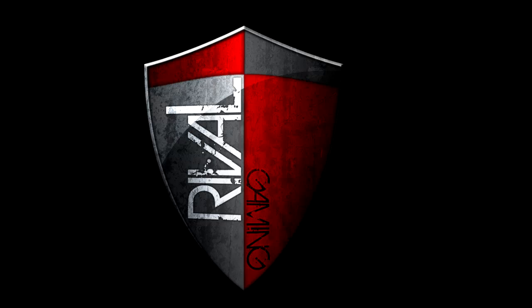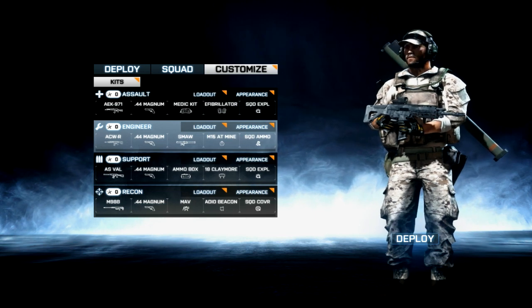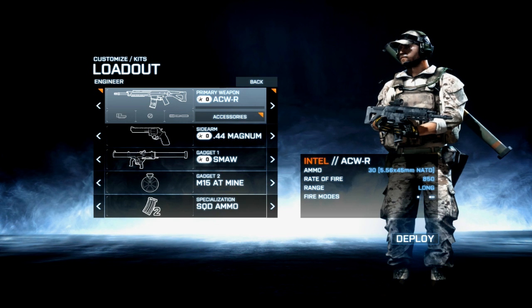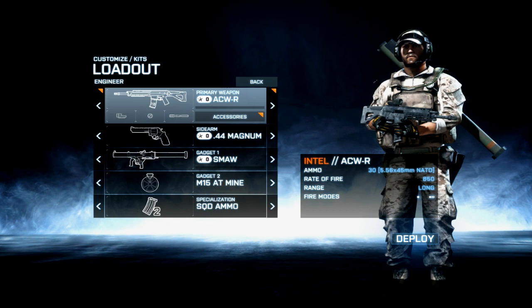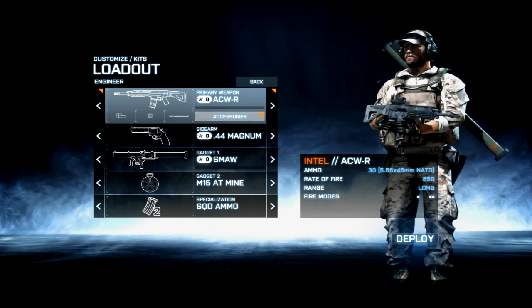Hey YouTube, Rival X Factor here and it's time for another episode of Control Freak where we'll be featuring the ACW-R, the engineer weapon. Here's the main loadout that I use because this gun has a lot of pros and a couple cons. I use heavy barrel, no foregrip, and red dot or cobra, whatever you choose.